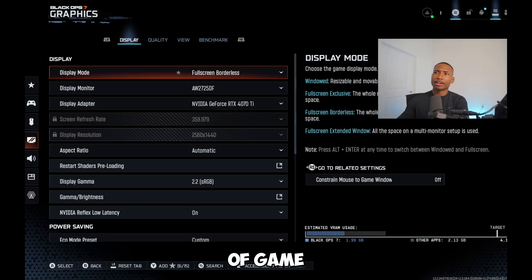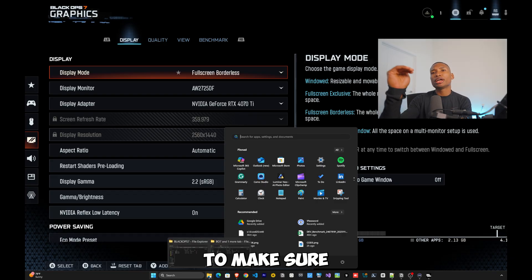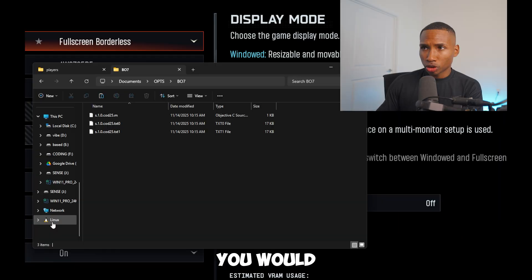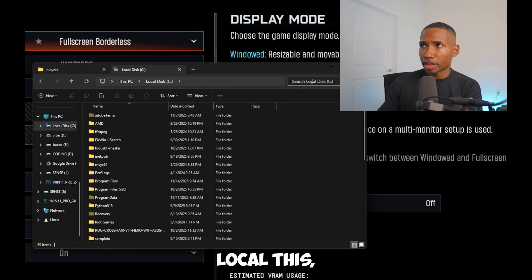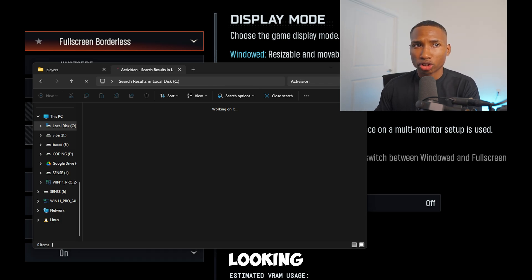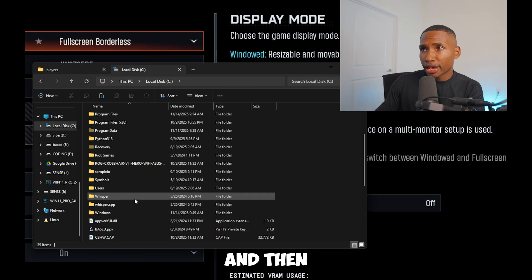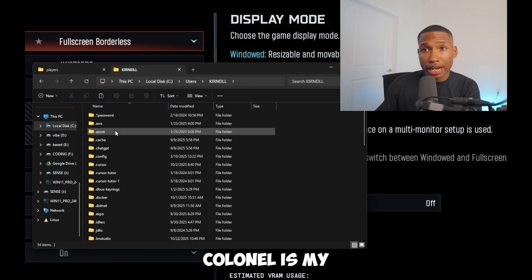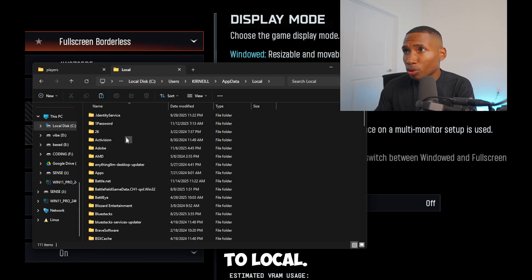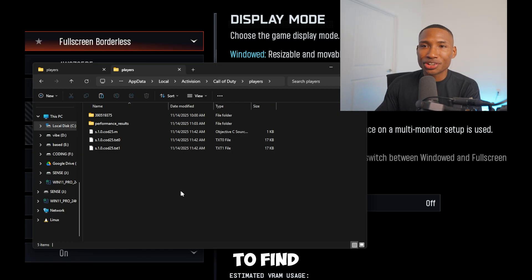The first thing we're going to start with is out-of-game settings. Go to This PC, Local Disk, type in Activision — or navigate to This PC > Local Disk > Users > [your username] > AppData > Local > Activision > Call of Duty > Players. That's where you'll find all your settings.